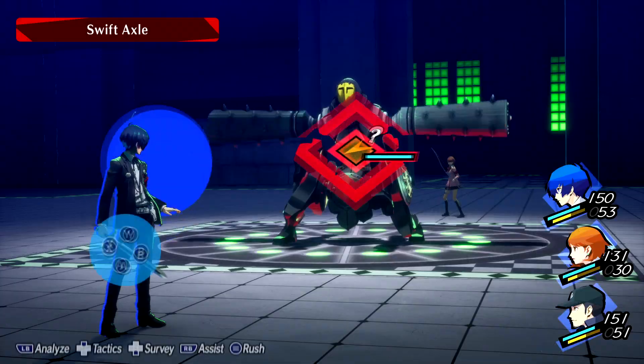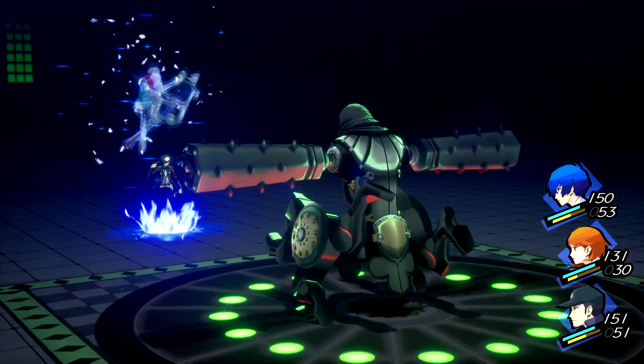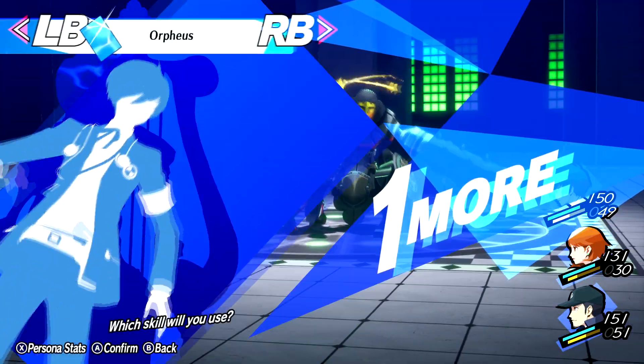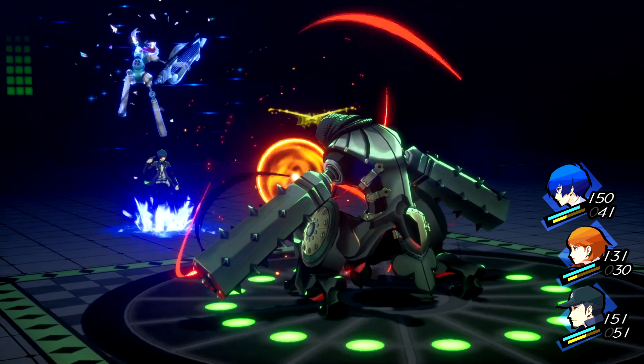The Swift Axle is this boss's name. Unlike other versions of the game, this guy actually has a weakness in Persona 3 Reload — he is weak to Zio magic. That's why I got rid of Pixie. The main thing I'd want her for is the ability to Zio this thing, but since I already got that on Orpheus, it's not necessary.